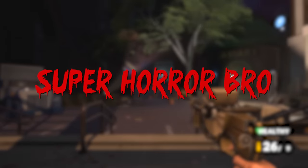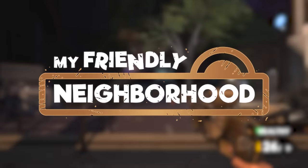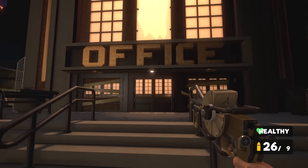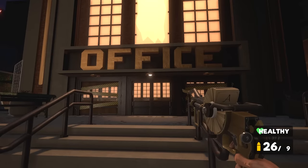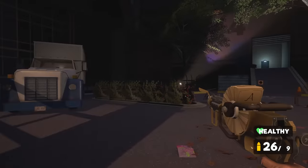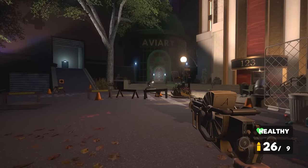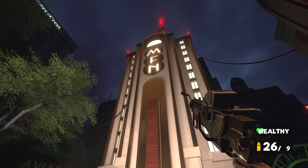Hey guys, Super Hero Bro here, and in today's video we are continuing our playthrough of My Friendly Neighborhood. In the previous video we just got outside of the office buildings where we fought a giant boss and befriended a puppet called Goblet, who was once dangerous. We made her feel better after she broke down into tears watching a war movie, and war seems to be tied to this game's backstory.